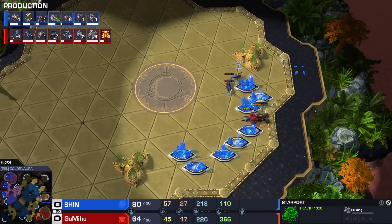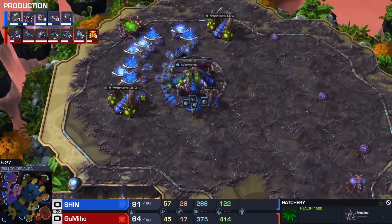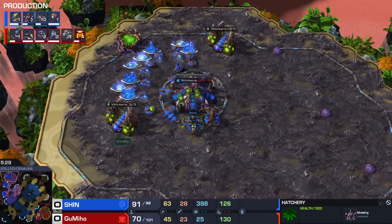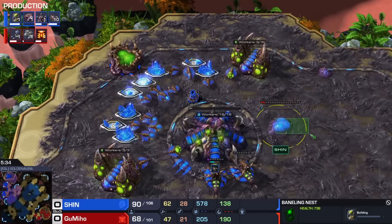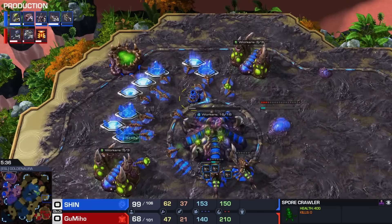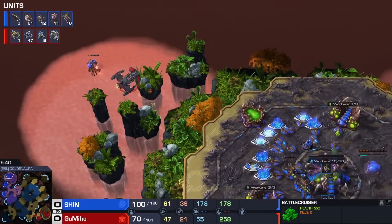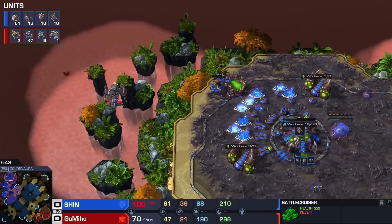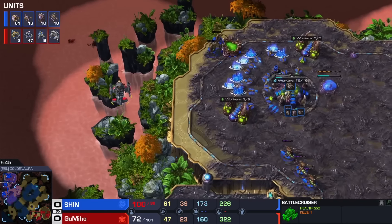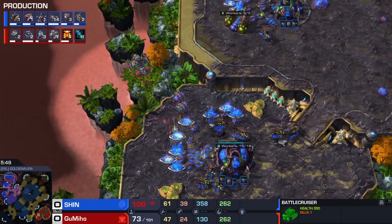Shin has no idea what he's playing against, so he's decided to go for a normal build — regular timing on the Lair, Baling Nest coming up, gonna be able to get Baling Speed. Lair is actually a little late. He's prepared against a bunch of stuff like Banshees and Liberators and all that. But Battlecruiser number one already teleported towards the top left corner. Gumiho tried to see if maybe he could hide it, but he decides to dash it in. Second BC though, coming up.